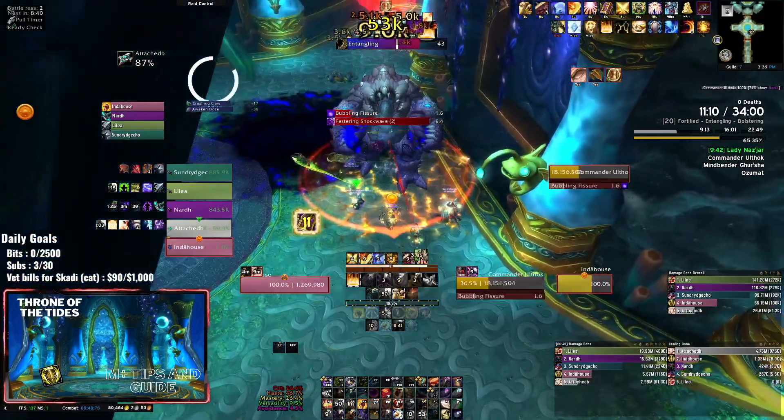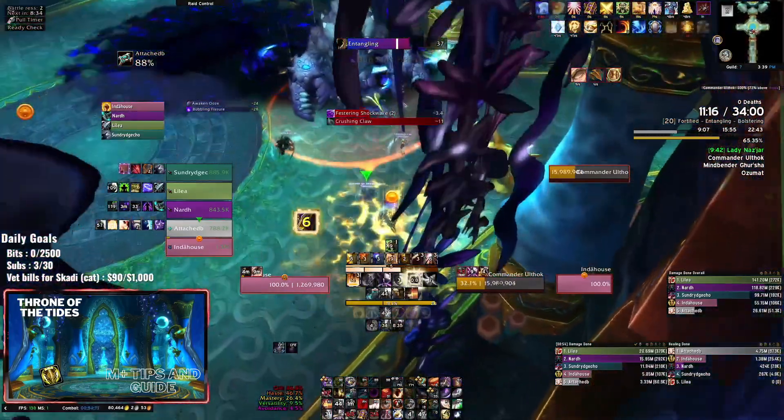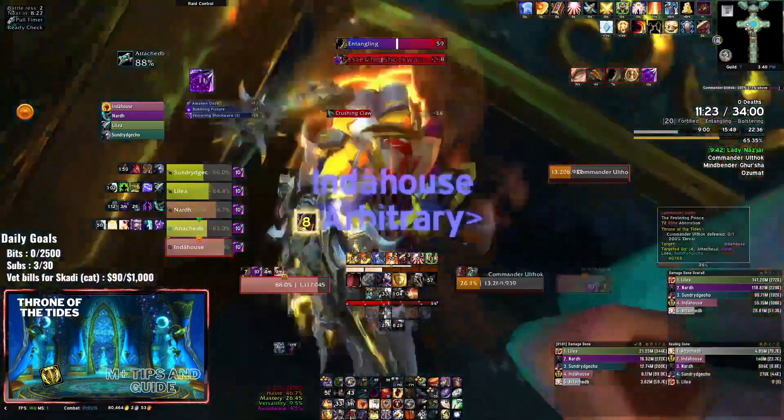Then you're pretty much just rinse-repeating the whole thing. It's going to be: Bubbling Fissure - stack and bait it; Festering Shockwave - be next to a wall; Crushing Claw - the tank buster where you want some sort of defensive. As a tank, very simple stuff. Then Awaken Ooze again.